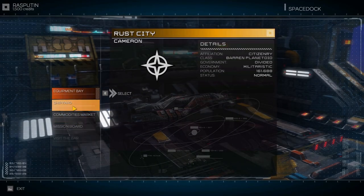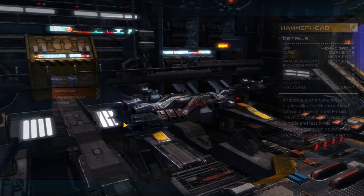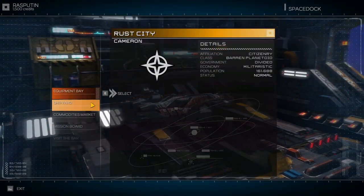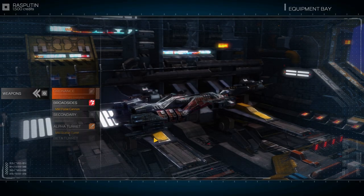Can we buy something? Let's go to the shipyard. Actually no, that's where we buy new ships, and new ships are pretty damn expensive. Four million credits for the top one — we won't be buying that for a while.